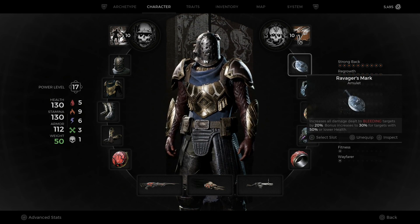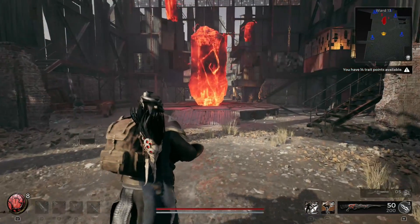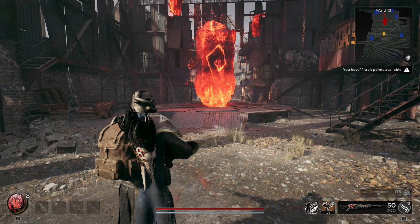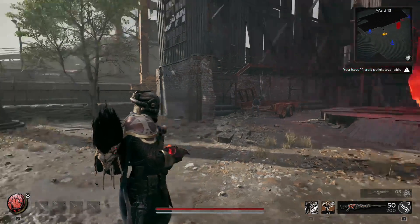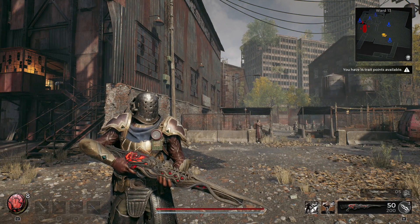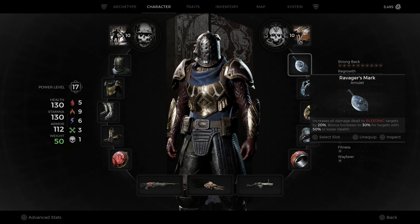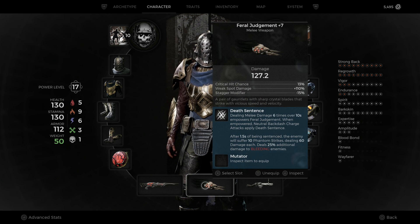Next, you want to get the Ravager's Mark amulet. It increases all damage dealt to bleeding targets by 20%, with a bonus increase to 30% for targets at 50% or lower health. To get it, go to the area Yaesha, then the Forbidden Grove — you might have to go to adventure mode and re-roll. If you have any questions about how to get the Ravager items, let me know in the comments and I'll help.